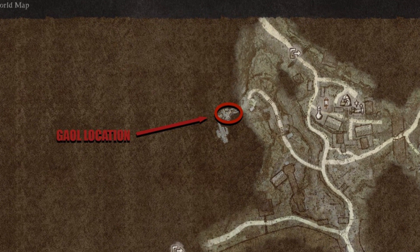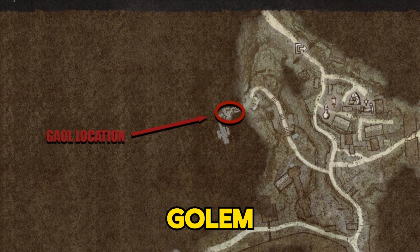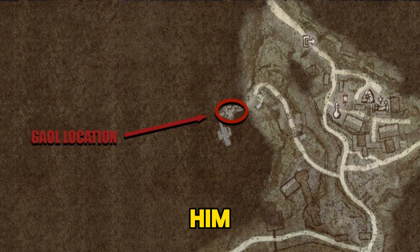When you reach the Agamemn ruins, you'll find Enrique battling a golem. Assist him in defeating it, then follow him to the jail.